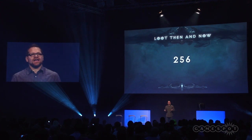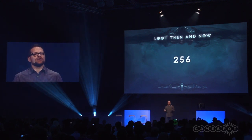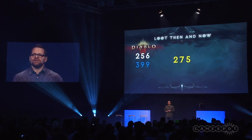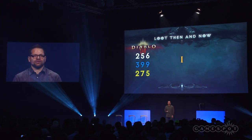So if you take a normal playthrough of Act 3 with a Paragon level 40 character, this is the quantity of loot that is currently dropping in Diablo 3. That player found 256 common items, 399 blue items, 275 yellow items, and one legendary. So there is hope that one of these items was good for you.